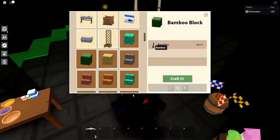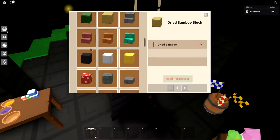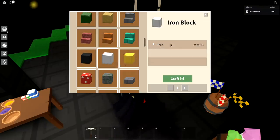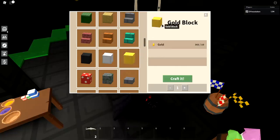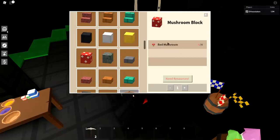Bamboo blocks — just make yourself. You can set up an easy bamboo farm on your island. Check out my auto bamboo farm video — you can get about a thousand bamboo over a couple of hours. Dried bamboo — same thing, just dry it using a furnace. For coal blocks and iron blocks, just buy a ton of coal or iron and make them yourself since most people don't like making these. For gold blocks, buy gold ore and smelt it yourself — that's the best and cheapest way.